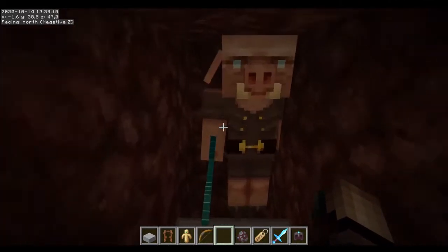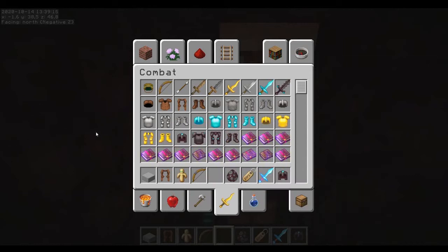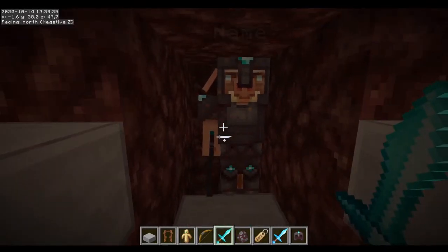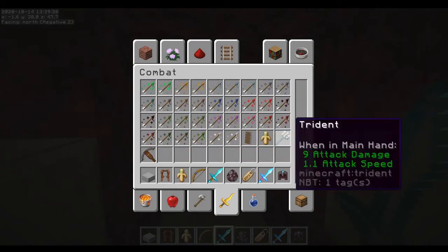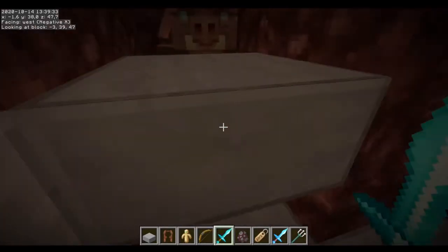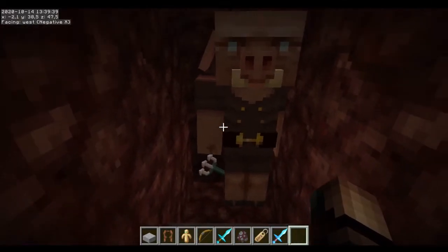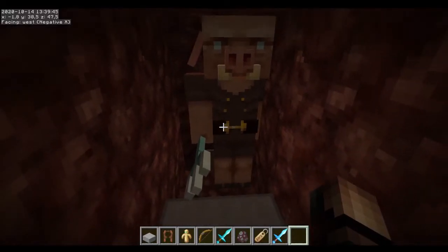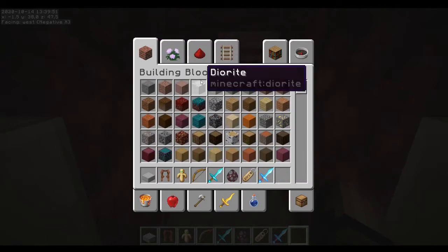Let's give this guy a full set of gear including the sword. What else can we test? I did test a trident already. Oh yeah, I want to give one of these guys a trident and also give him a shield again. What else can we test? Maybe some blocks.